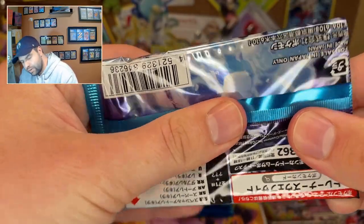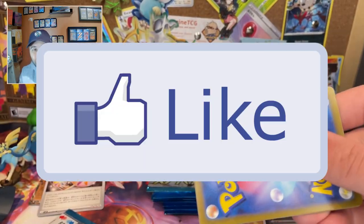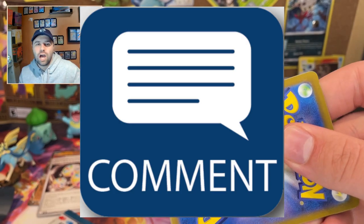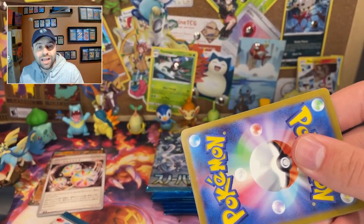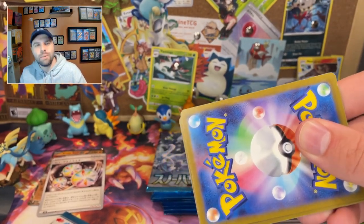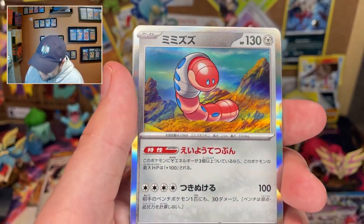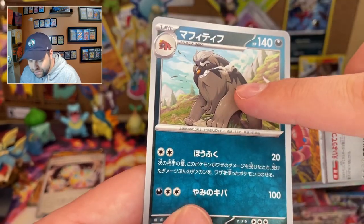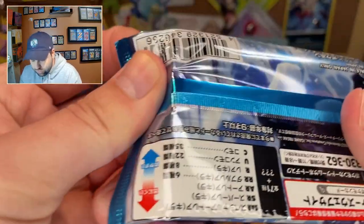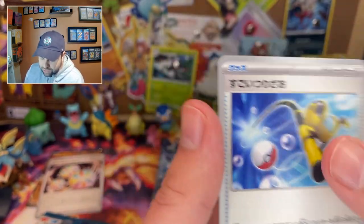In addition to the 500 subscriber giveaway, we obviously do have our monthly giveaway. To enter my monthly giveaways you need to: one, like this video; two, subscribe to the channel; and three, comment in the comment section below with anything you'd like — even if it's going to hurt my feelings. Comments that hurt my feelings are better than no comments at all. Do not take that advice outside of my channel — no cyber bullying. Another pack: an elephant, Cetoddle, a cup of tea, Earthworm the silly little worm, Mabostif. Moving right along: Pelipper, Love Disc, Corvisquire, Combi, and a fishing rod.